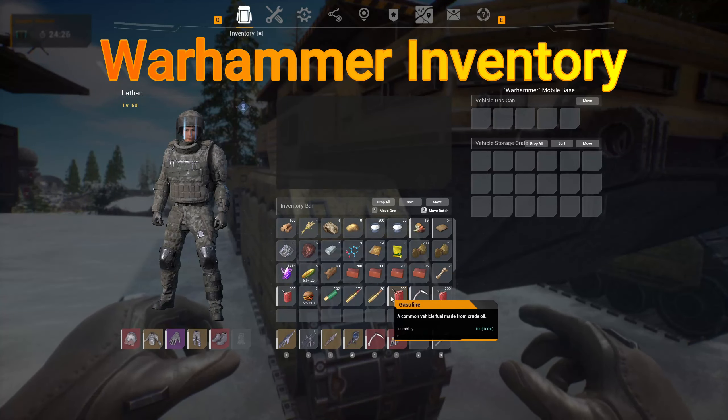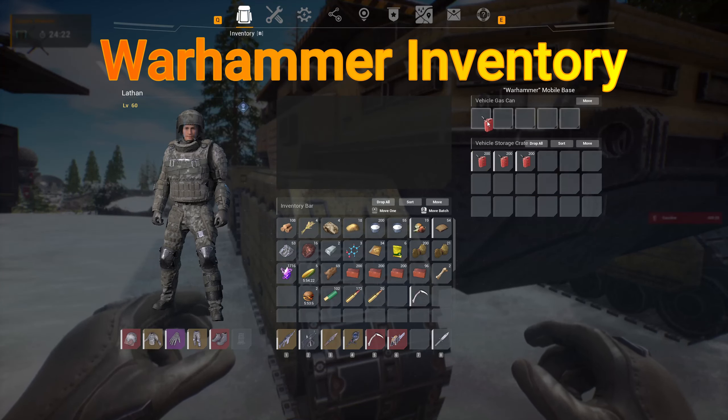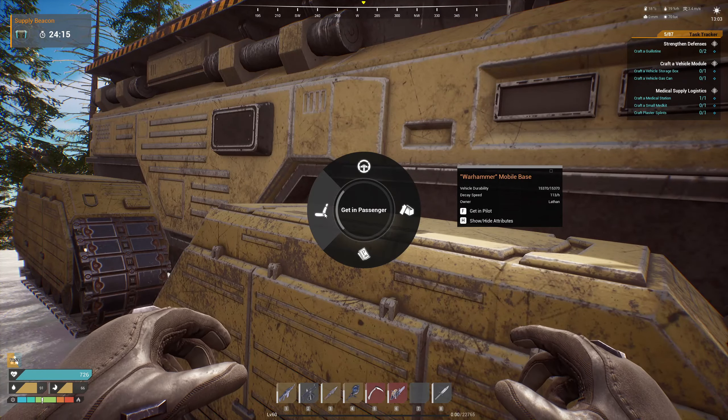Taking a look at the inventory, it can hold five sets of gas, so that's going to be a thousand fuel. And it doesn't burn gas as fast as you might think it would. It's certainly not as good as the APC or other vehicles, but it's not absolutely terrible.